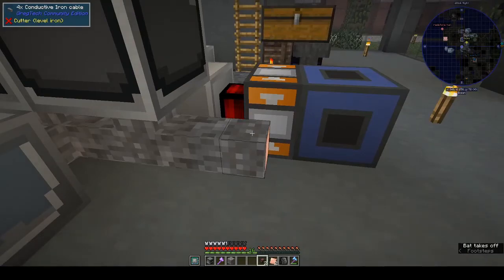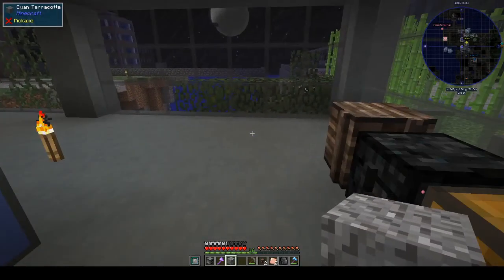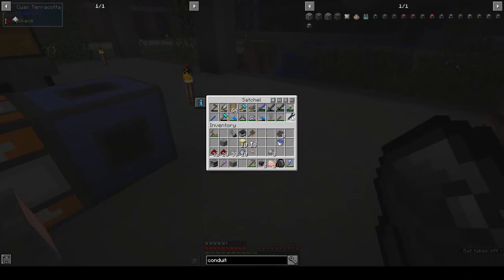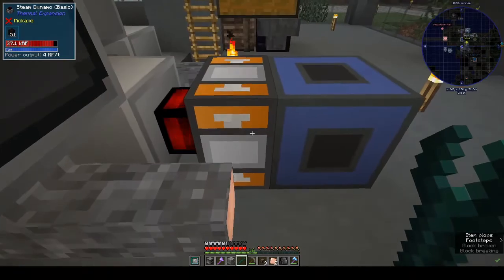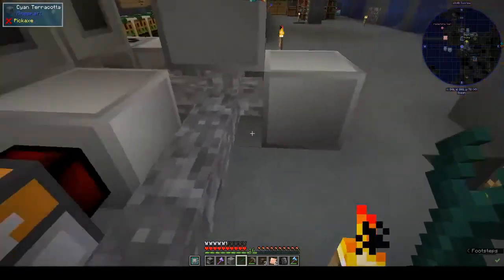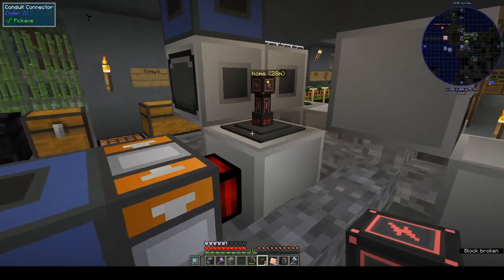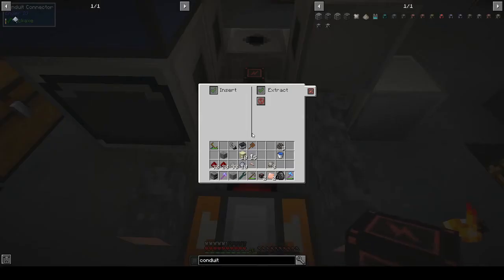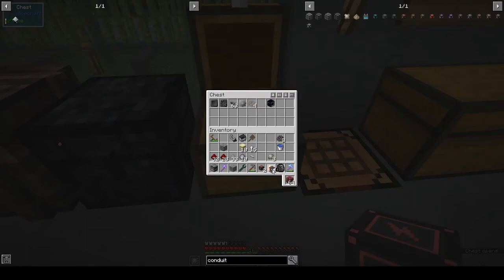Does that go on here? No - I think that goes on the dynamo itself. Now with an Ender IO thing - a crescent hammer or wrench - sometimes it's best to take things off with the wrench that came with it. Can we put that on there? Yes, we can. A right-click gives it that little connector, and if you right-click the connector you can see insert/extract options - you can use it to pipe things around as well.